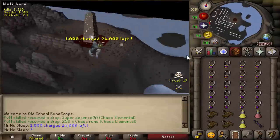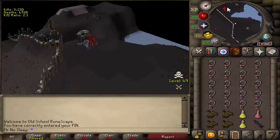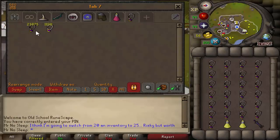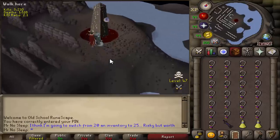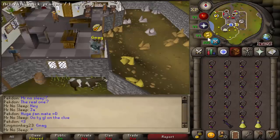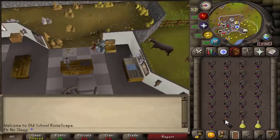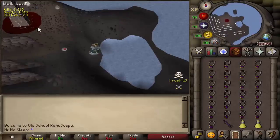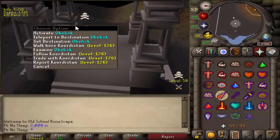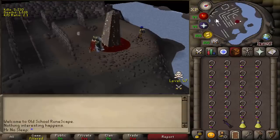Now let's talk about the best reward from charging glories — the amulet of eternal glory, which gives unlimited charges, worth anywhere from 30 to 32 mil depending on the week. It was released into the game June 30th, 2016, and recharging dragonstone jewelry at the Fountain of Rune came into the game March 27th, 2014. The odds of receiving the eternal glory are 1 in 25,000, which is kind of why I went with 25,000 glories. The Fountain of Rune gives plus 6 charges versus the Heroes' Guild which gives plus 4.